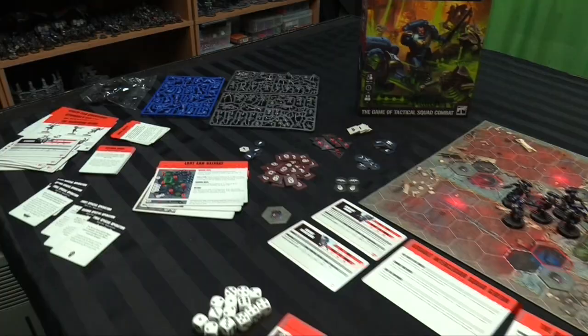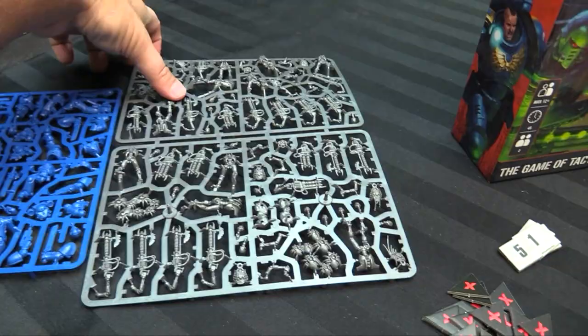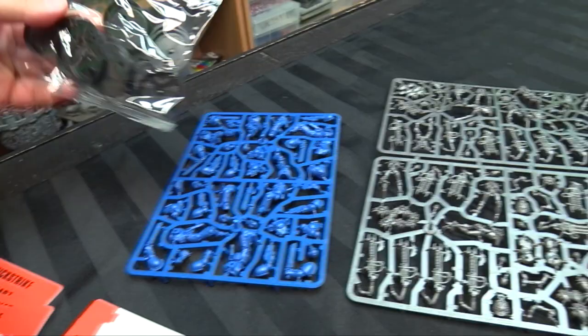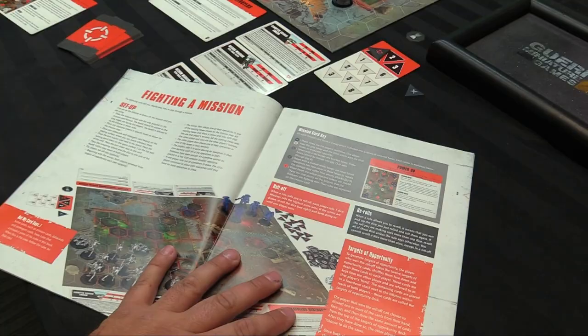You get your miniatures — Space Marines in blue, just wanting to be painted as Ultramarines, and silver Necrons, so no need to paint if you don't want to. You also get push-fit bases and the rulebook, which has an introduction to the game, the objective (score more victory points), an inventory of components, and how to set up and fight a mission.